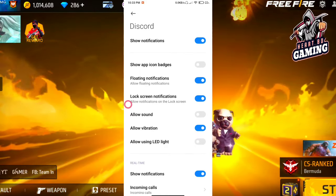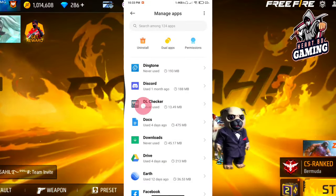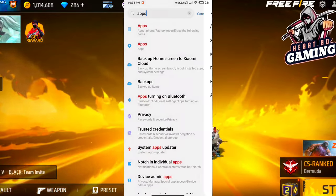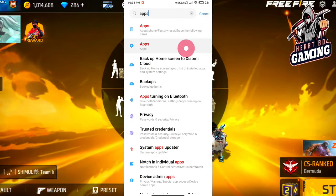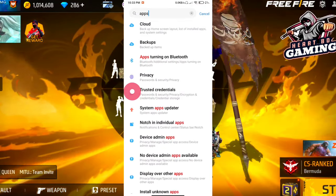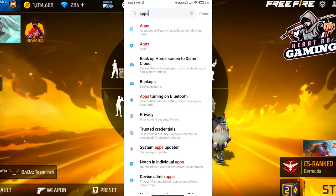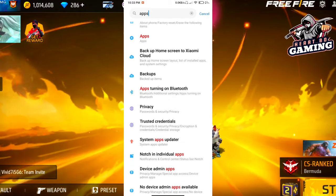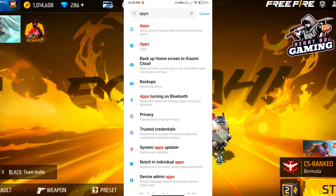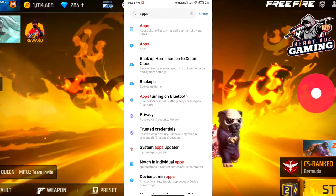I suggest setting your phone to best performance power mode. If you have any unnecessary apps, you can uninstall them. Before playing, you should do a RAM boost and clear your RAM, then open the game. If your phone still has a lagging problem or heating issue, please leave your questions in the comments and share the video.